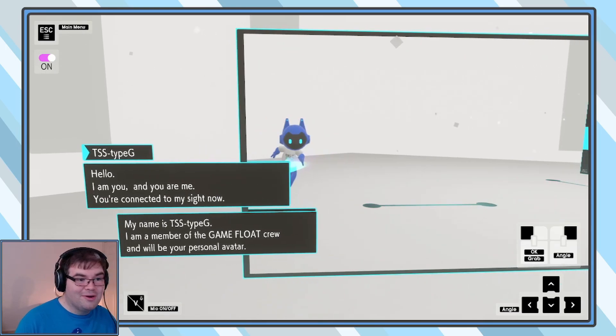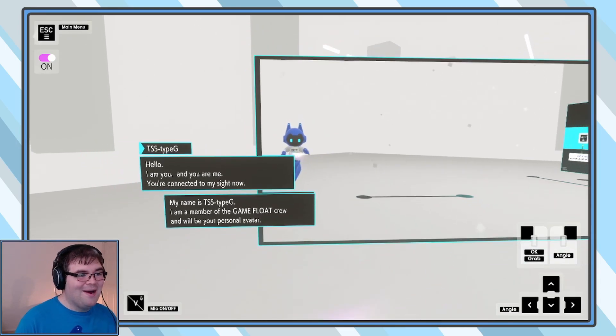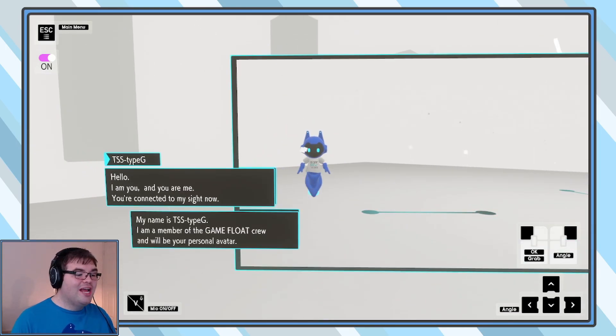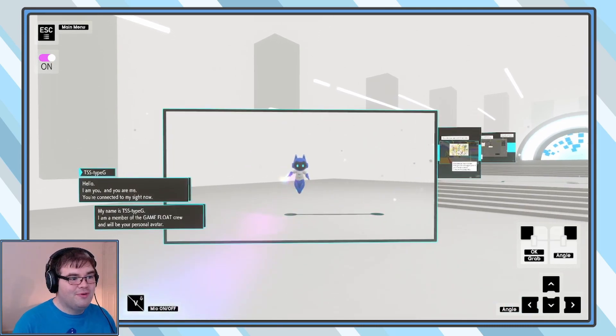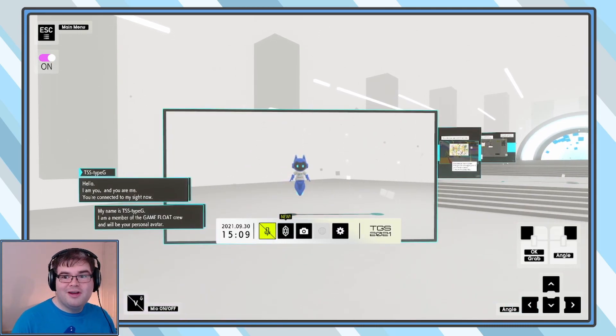Hello, I am you and you are me. You're connected to my site now. My name is TTSTypeG. I am a member of the Game Float crew and will be your personal avatar. So anytime you can press escape, check out all sorts of cool stuff. You have the option to have your mic on — obviously I don't think they want just some dude blabbering around the convention hall, so I have that off.